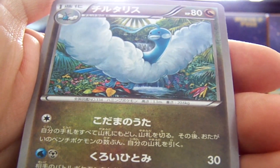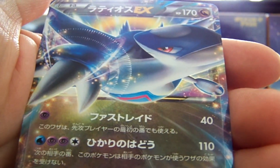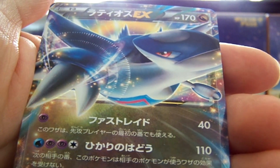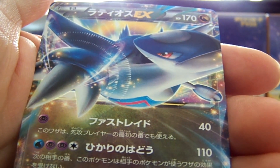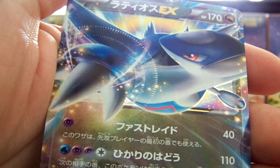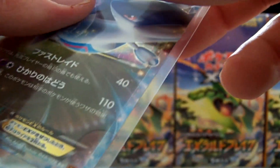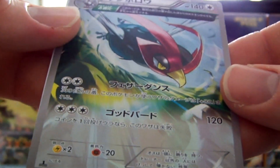We have a Tropius, an Altaria — pretty sweet artwork. Ho ho ho! A Latios EX! Wow, that's actually a pretty cool looking card. I like the hand motion it has here — you can see there's like a time-warp sort of looking thing. I'm gonna sleeve that right away. And an Ancient Trait Swellow.